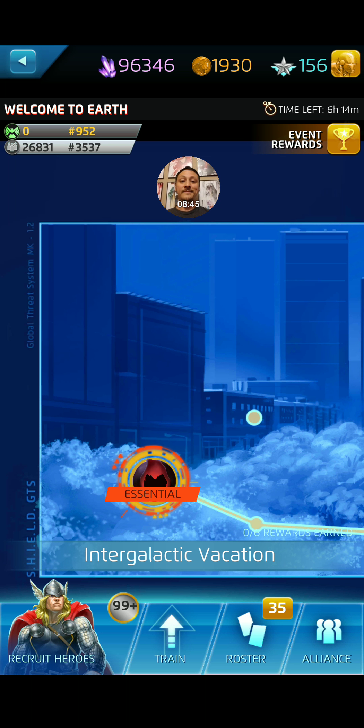My guess is the timer is not supposed to be there and hopefully it's not affecting points. 194 is kind of a weird number for a mission, but it doesn't have to be an exact number. If it's something that's glitched, hopefully they can fix it pretty soon — the event just started today. So hopefully developers have something to contribute to fix it, get rid of the timer, or whatever the problem is.